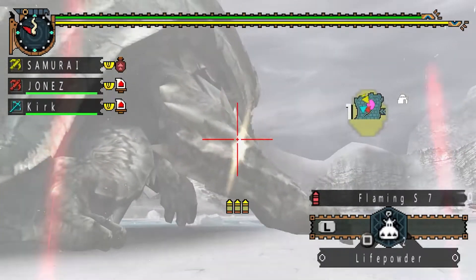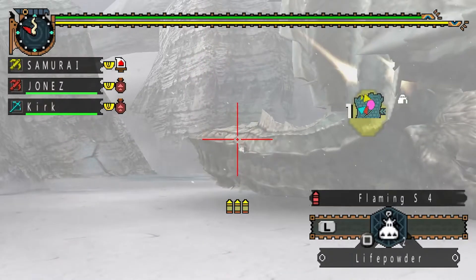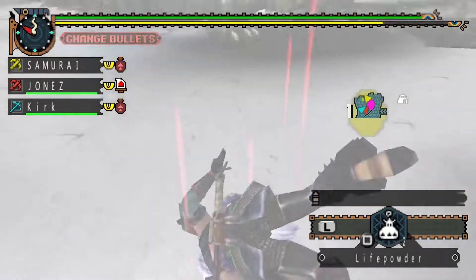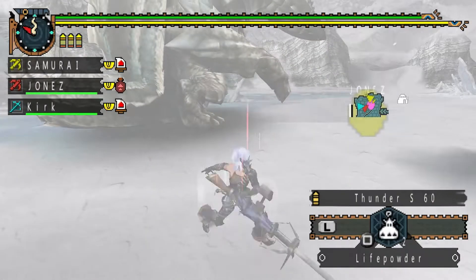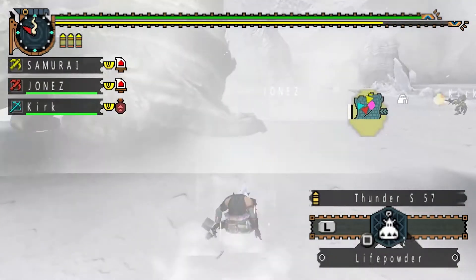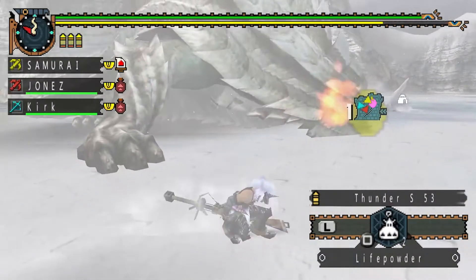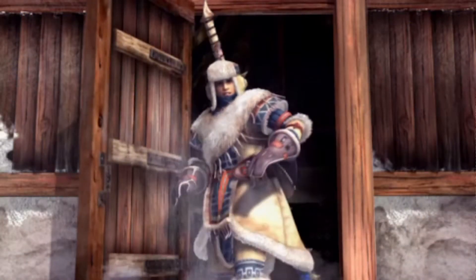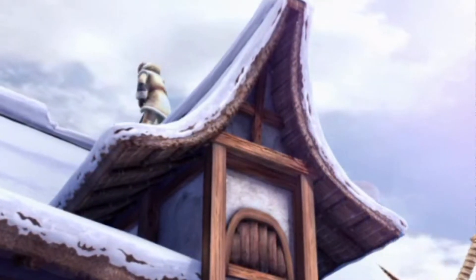I hope this video was helpful for anyone looking for an auto reload set. I will be leaving a link in the description down below for the Athena armor set search. I do believe I found this set on a website of different Monster Hunter Freedom Unite sets, and you will be able to come up with some pretty good sets on that tool. Thank you all for watching. Have a wonderful day, and I hope to see you all in the Gathering Hall. Peace out.